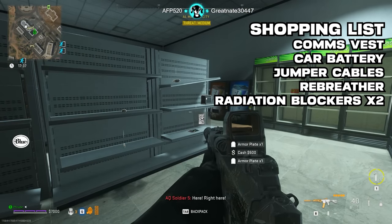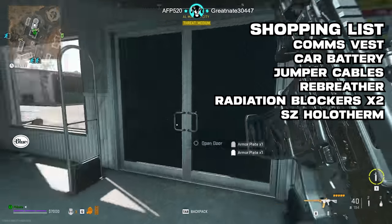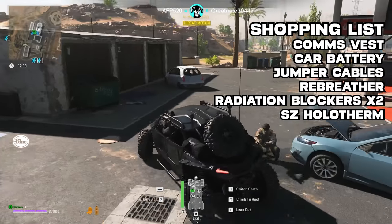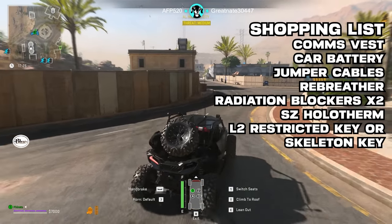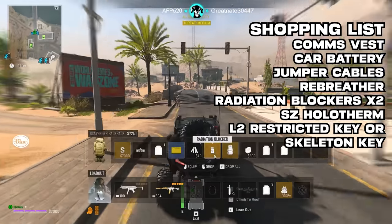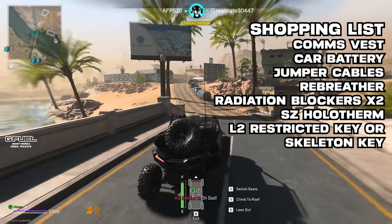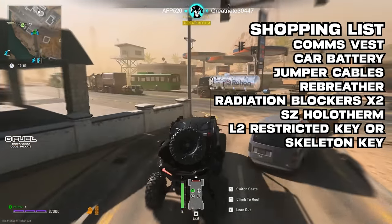Our shopping list is almost done but two more mentions. I do like the SZ holotherm scope on my gun because of the general darkness of the area, so consider adding that before you go in. Also, having a skeleton key or the L2 access key will give you a quick and safer exfil if you're on a time crunch at the end of your raid and have all five items. Not required, of course, but handy for sure.